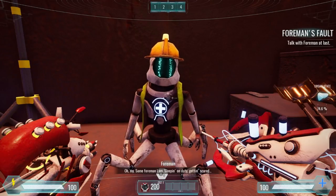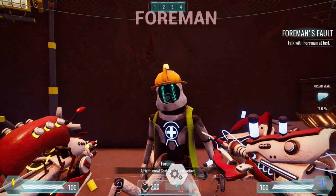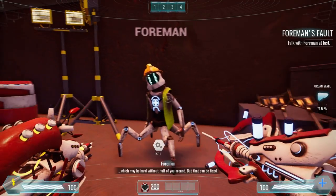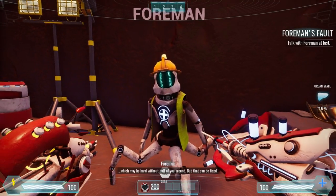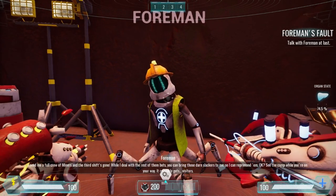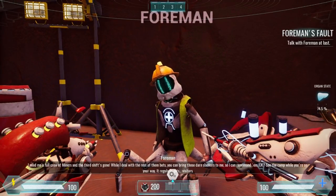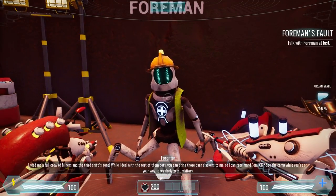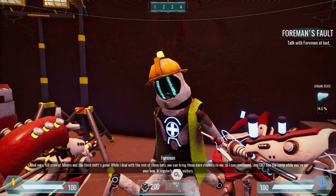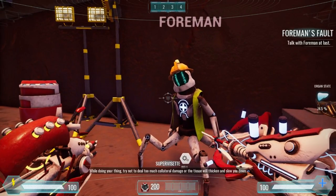Some foreman — sleeping 140 days, getting scared. All right crew, continue the extraction — which may be hard without half of you around, but that can be fixed. He knows what needs to be done, so listen to him. I need a full crew of miners and the third shift's gone. While I deal with the rest of the bots, you can bring those slackers to me so I can reprimand them. See the camp while you're on your way — it regularly gets visitors. Try not to deal too much collateral damage or the tissue will make it slow you down.